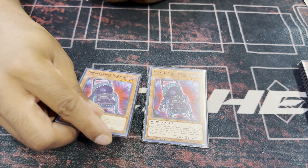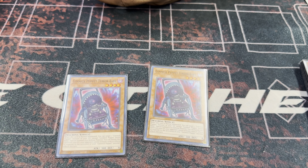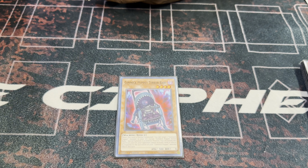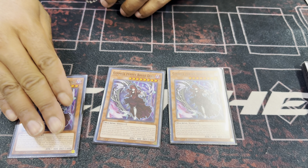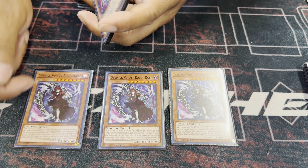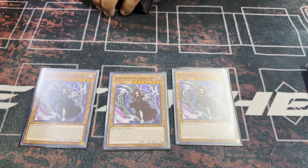Terror Baby revives a Gimmick Puppet from grave. And then it has a graveyard effect — you can banish it to make your opponent unable to respond to your Gimmick monster effects. It's pretty broken. It stops like Ash Blossom if you can dump this first, so you can't get Ash to the new card — which is three of Rogue Doll. This card's broken — I think it's literally a one card combo.